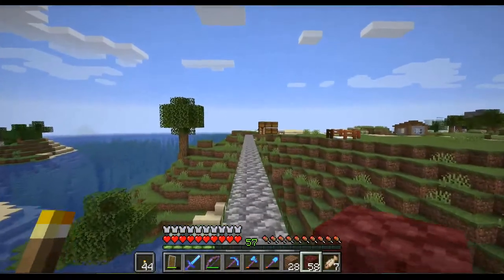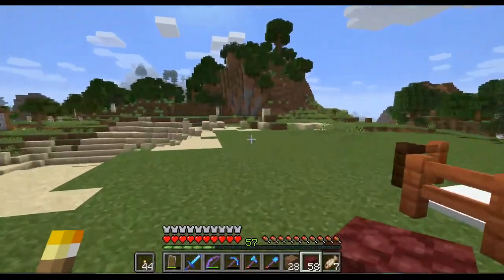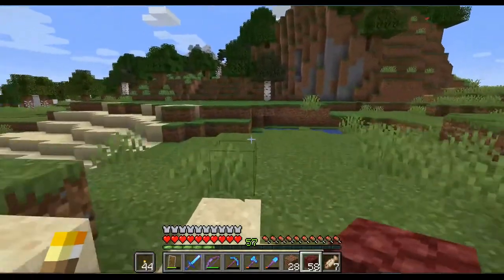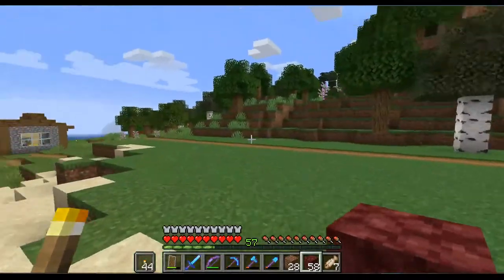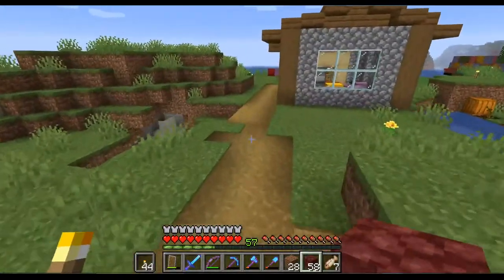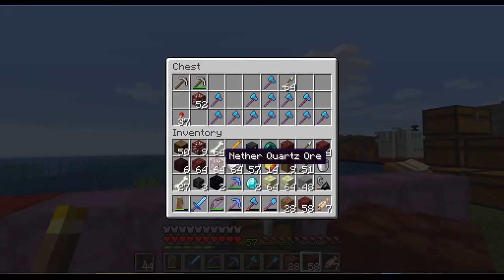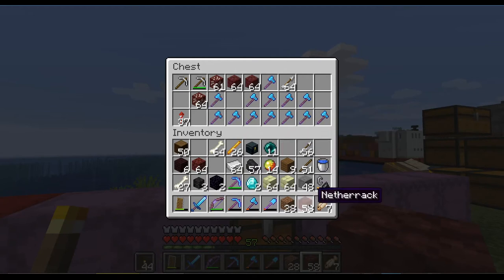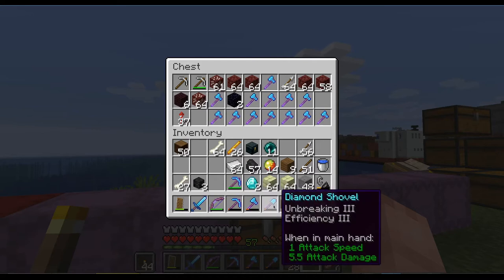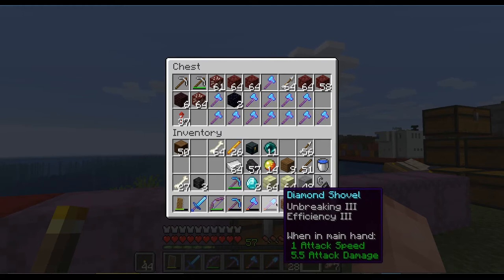So let's deposit some of this material and then fight the wither in what I think is a cheaty way. But for now I am more interested in gathering the nether star from the wither so we can craft the beacon and get on with it. I am sure we will later on fight the wither in the proper manner as it was meant to be. So I guess I will see you over in the End when we have prepared our wither fight.